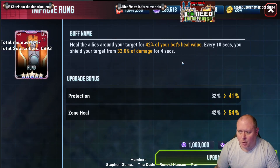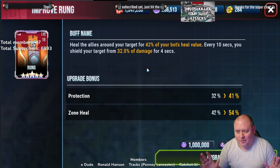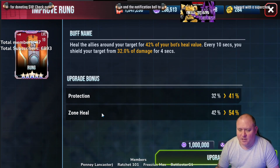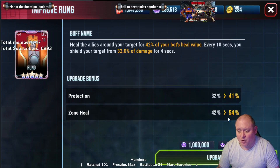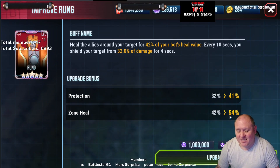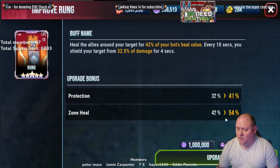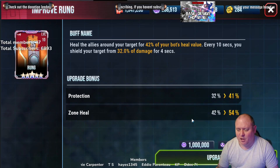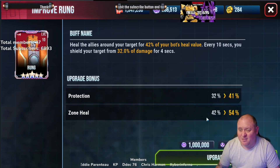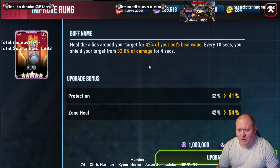In terms of the level 11 upgrade for Farrow — if I say ability 11, I apologize, it's level 11 — the heal for allies around your target goes from 42 to 54, which is a zone heal increase of 12. That's not bad but it's a minor increase. When we talk about this, it's similar to ranks — nothing game-breaking, nothing crazy, but I think all of them together will amount to something.